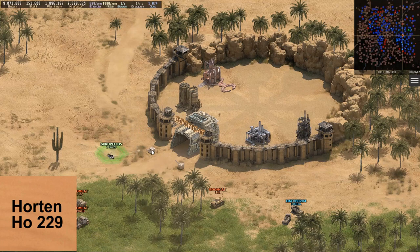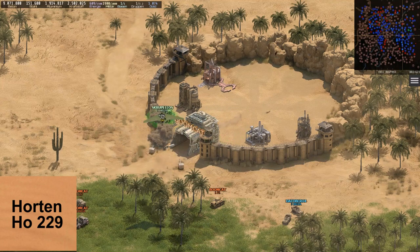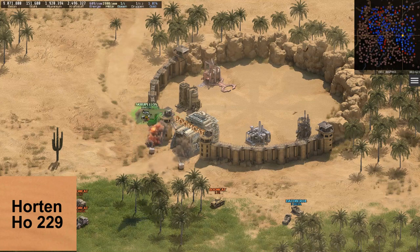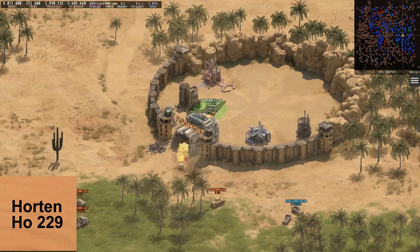When used against bases, it demonstrates its real strength. 450,000 firepower against bases is nearly as much as a Carl has, but the frequency of the bombs is higher. This makes the Horton the unit dealing the most damage per minute against FLEX. Two baby FLEX are not a challenge for this plane.